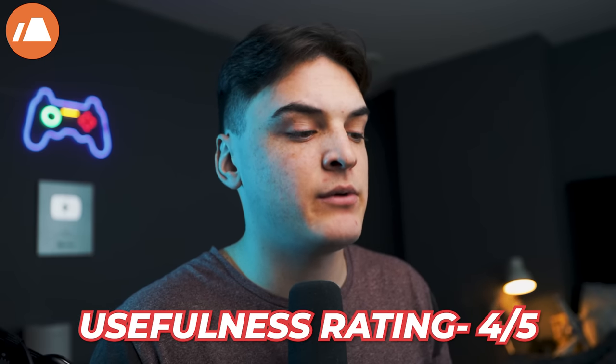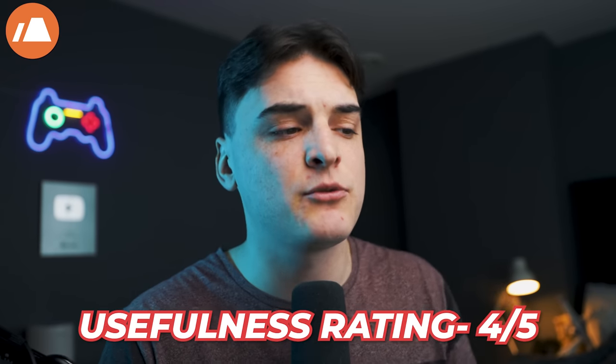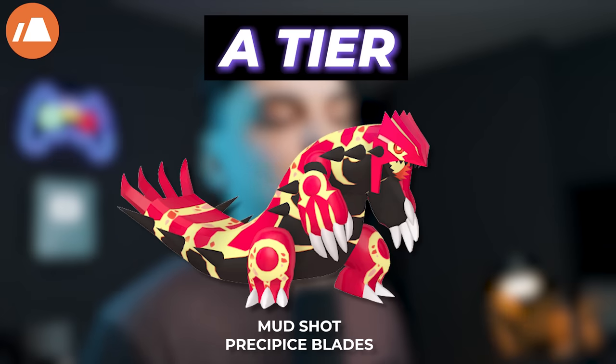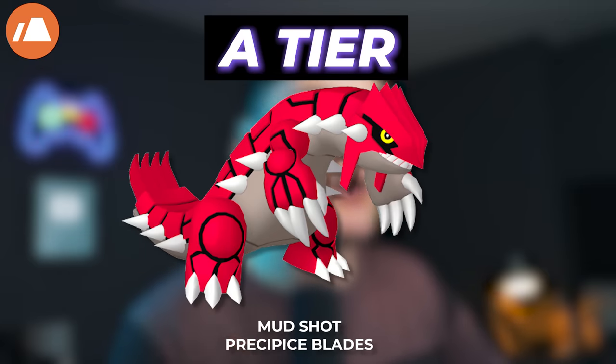Moving on to the Ground type. Ground type I'm going to give a 4 out of 5 for usefulness rating. Electric type raid bosses — the only way to hit them for super effective damage is going to be with Ground type, so that's definitely going to bring up their usefulness rating because they have a very unique specialized use that no other type can really do. Ground actually got a huge buff last year with a bunch of new Ground type Pokemon making its way into the A tier, starting with Primal Groudon with Precipice Blades — going to be the new number one Ground type raid attacker in the game. Shadow Mamoswine got access to High Horsepower, making it the best Ground type raid attacker that's not a Mega. Groudon got Precipice Blades as well, helping it out tremendously — although not as good as Shadow Mamoswine, it is still deserving of the A tier.